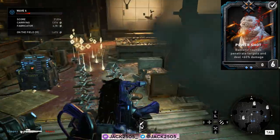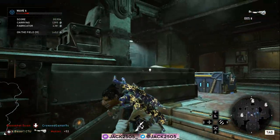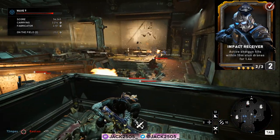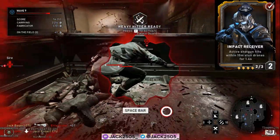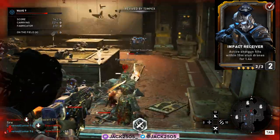This is a must-try, guys. Save your ultimate for the boss waves and you will see for yourself. The next card is Impact Receiver — the behavior of this card has been changed from successive shotgun hits recharging your ultimate for 8.5 seconds, to active shotgun hits within 10 meters stunning drones for three seconds when you get the card to level six.